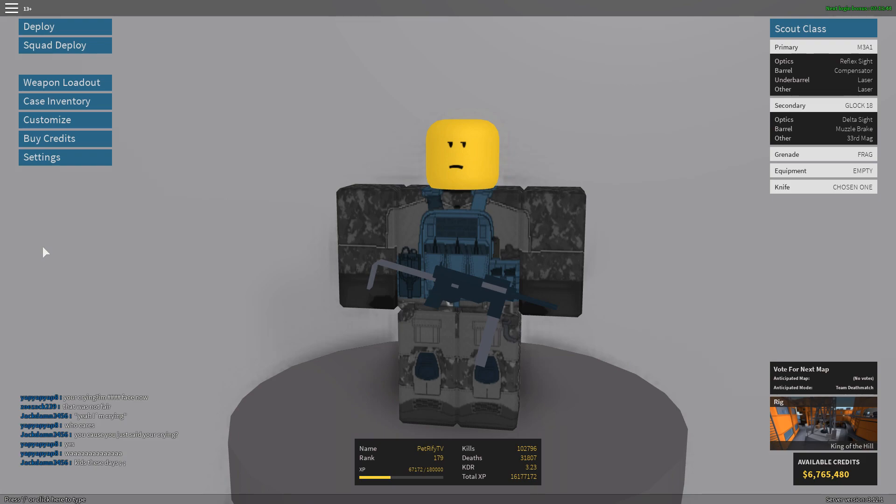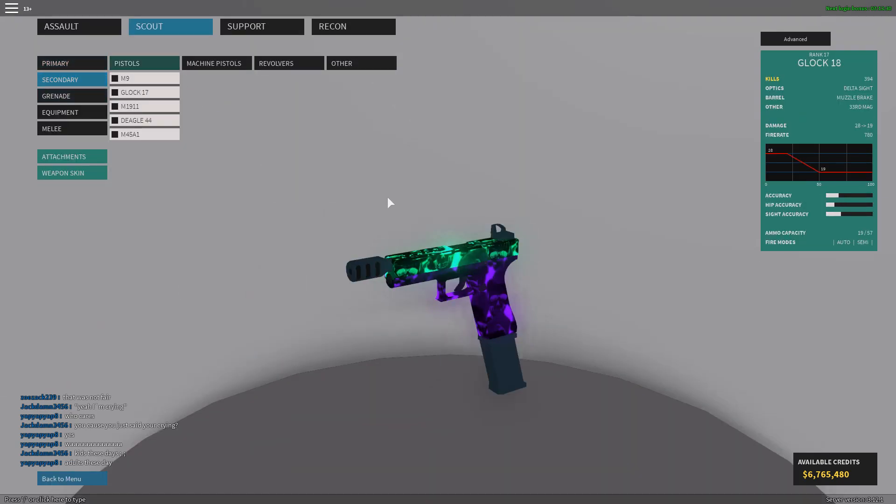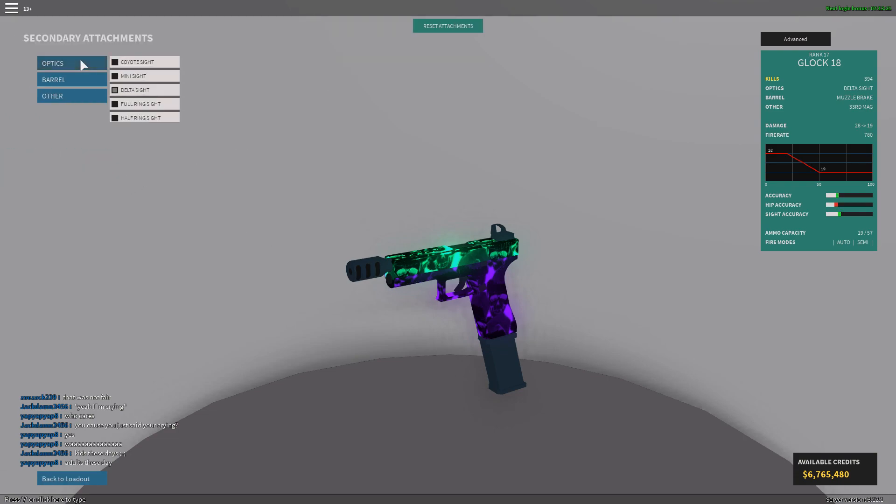Anyway, that's besides the point. Today we're going over the best secondaries to use in Phantom Forces. In my opinion I have two favorites that I think are the best in the game currently. The first one is the Glock 18, which is the automatic pistol. What's so cool about this one is they added a lot more attachments a while back.